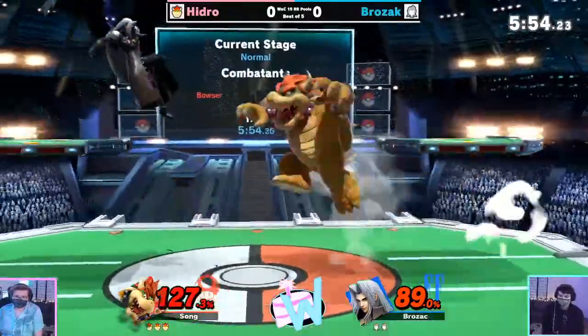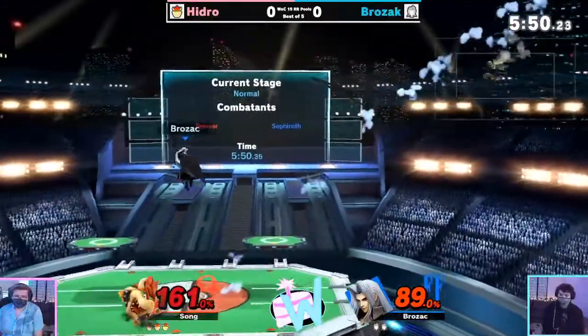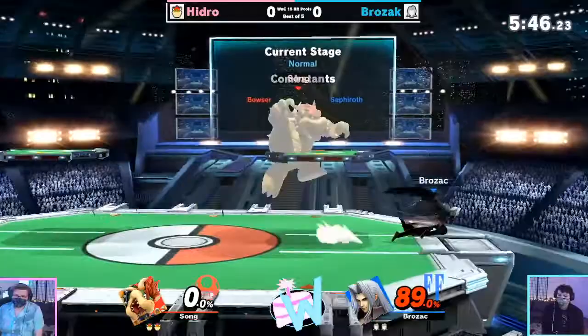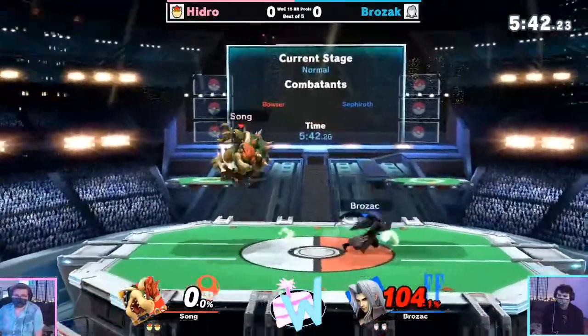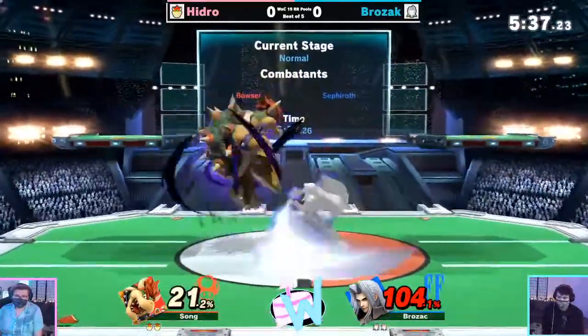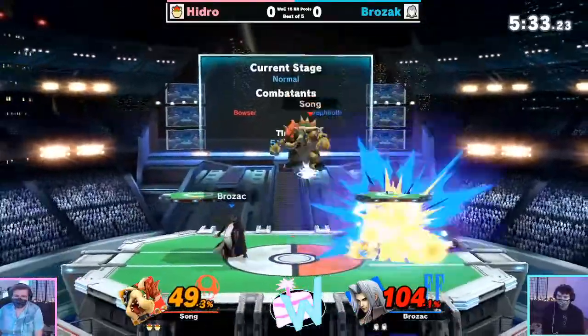Looks like Brozak's starting to space out a little bit more safely now. Yeah, that's what you gotta do. If you cut guys or shield unsafely, you're either going to get up smashed, you're going to get grabbed, you're going to get upbeat. So you just can't do it. It's a character you have to play safe against. You give them an inch, they'll take them out. And sometimes it takes players a stock to really start getting used to the safe spacing in such a volatile matchup like this.